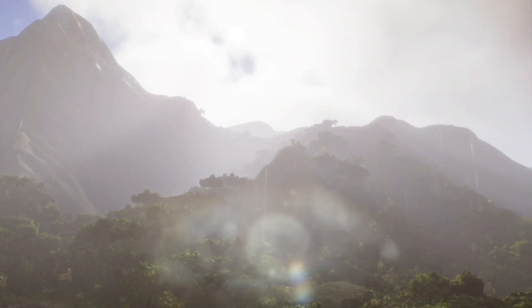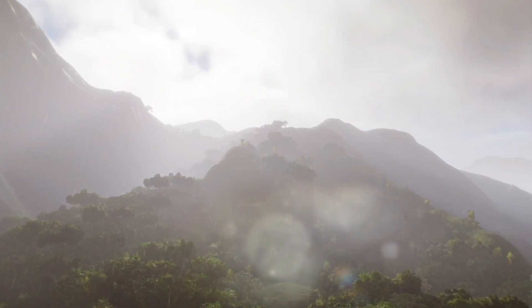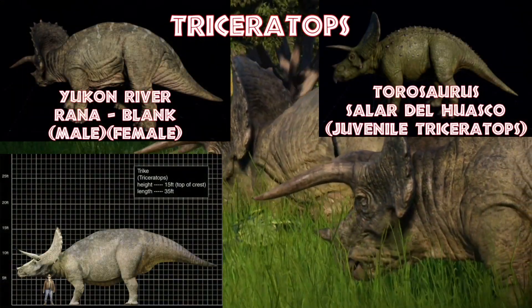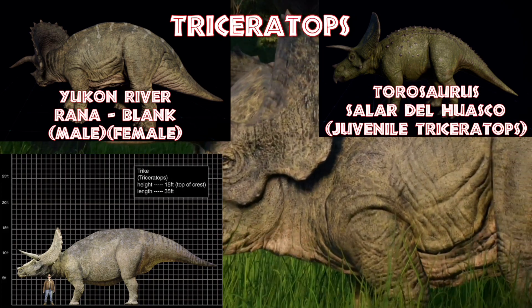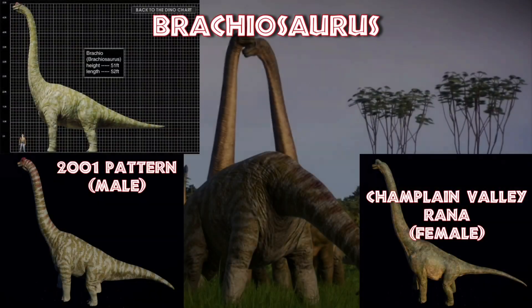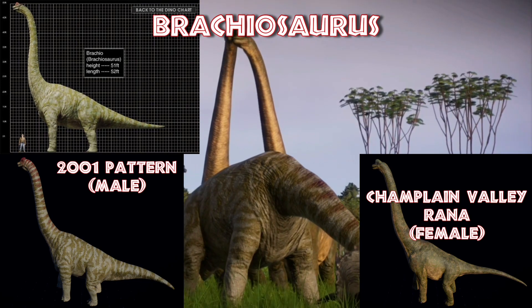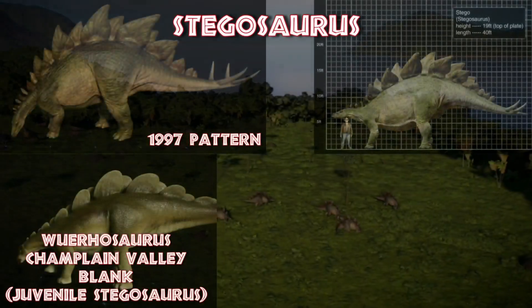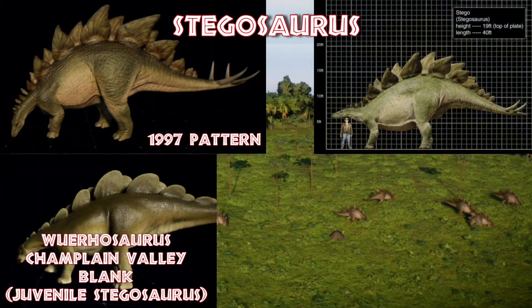First things first, the skins and patterns are going to pop up primarily when the dinosaurs first appear for the most part, so bear with it — they're all in there. It's a little more unorganized, but it worked better in this format. So just a couple quick things before we get to the first major talking point, which is the T-Rex and Spinosaurus fight.